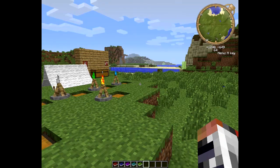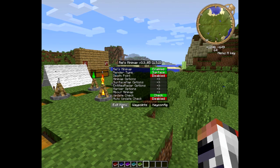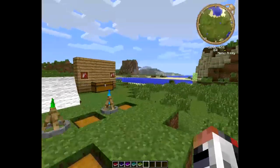And the Raze Minimap mod — it's a very old mod but it's still very, very useful. To activate it, you just click M, and then basically you can change the settings from there.